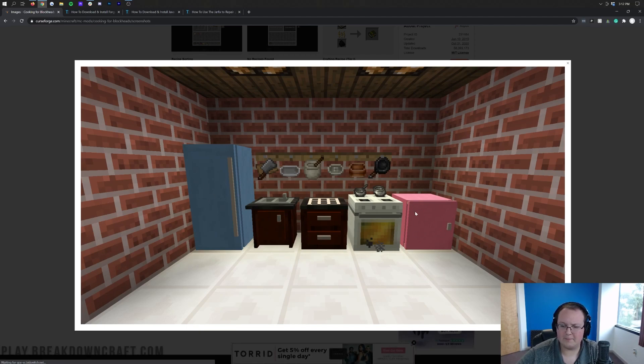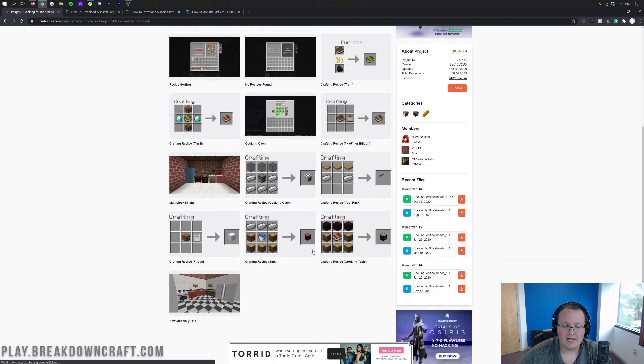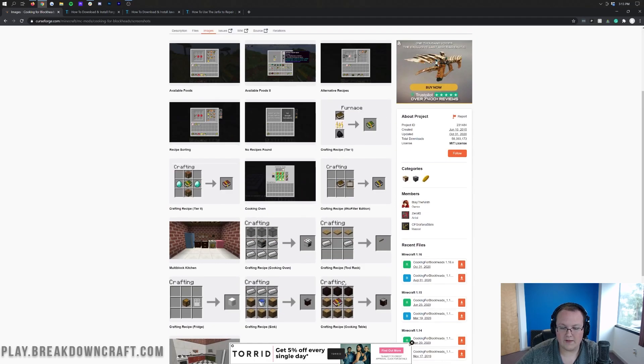Obviously, you can get different colored fridges, different colored pantry cabinets, and even different colored kitchen cabinets and stuff. It's really, really cool, all the different stuff you can add in here. You can change the different colors by changing the dye — that's going to give a different color. So overall, really, really cool.